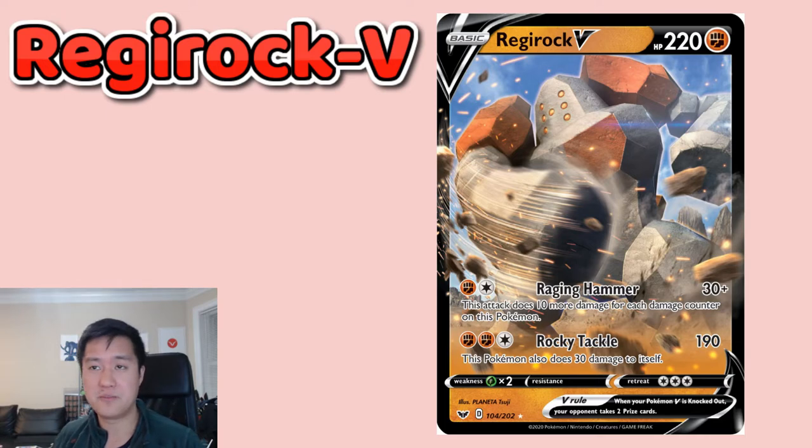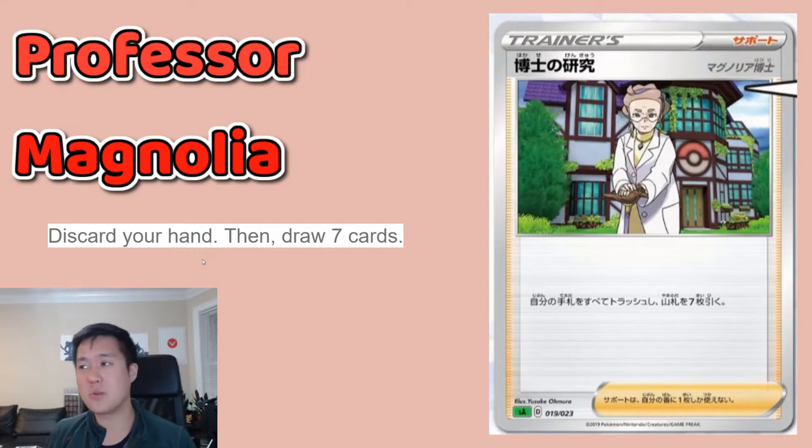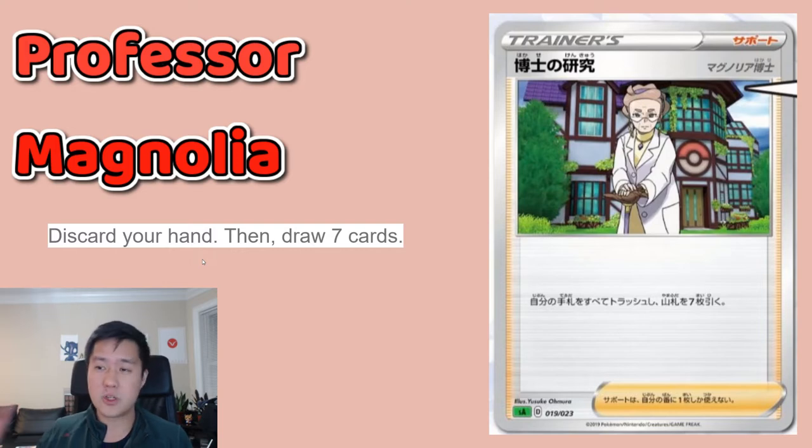Moving on to some new supporters and trainers, starting with Professor Magnolia. Pretty straightforward card: discard your hand, draw seven cards — super strong. One thing to note is there's no shuffle here; it's not like Cynthia where you shuffle the rest of your hand back. Sometimes discarding cards feels like a waste, but seven cards — you can't argue with that pure card draw to refresh your entire hand. And there are tons of cards that want stuff in the discard to interact with it, so Professor Magnolia is going to be very strong.